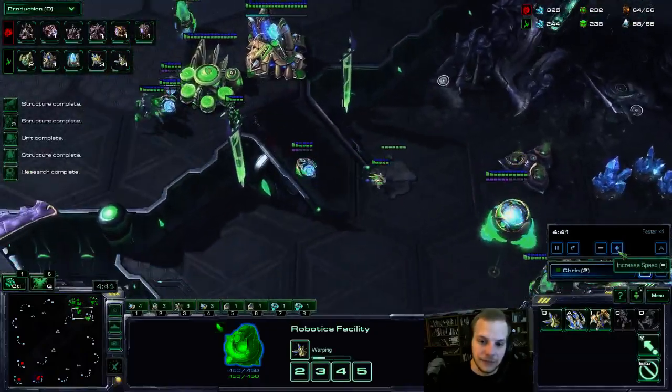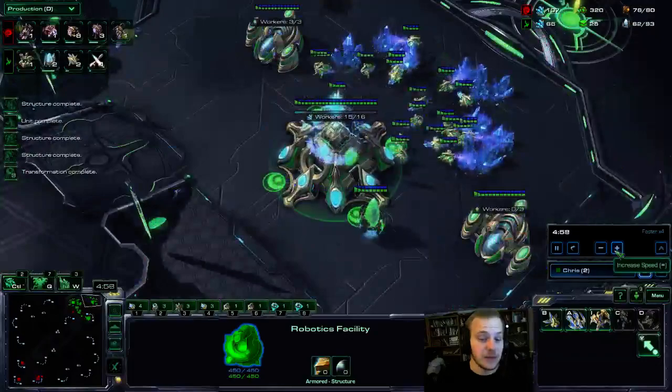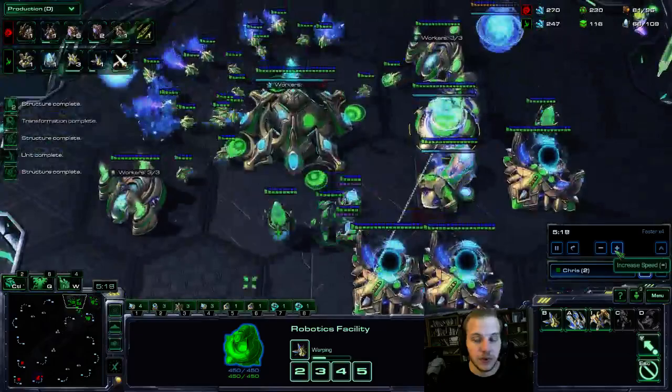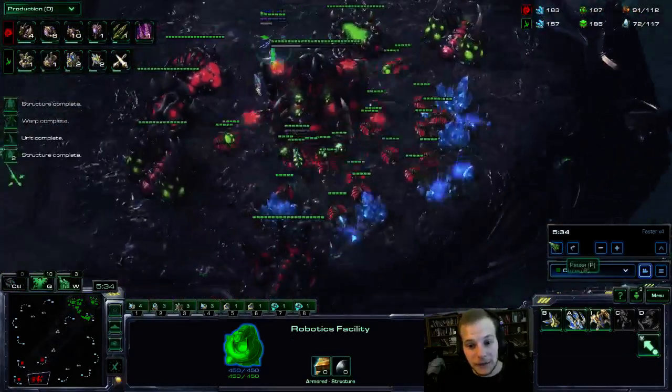A big thing to help stop Adept pushes or Ravager Roach pushes is also making some Adepts — they're pretty good at fending these things off. And of course, good pylon placement. So now I finally get my Twilight Council, and this is our big point in the game — around 5:30.